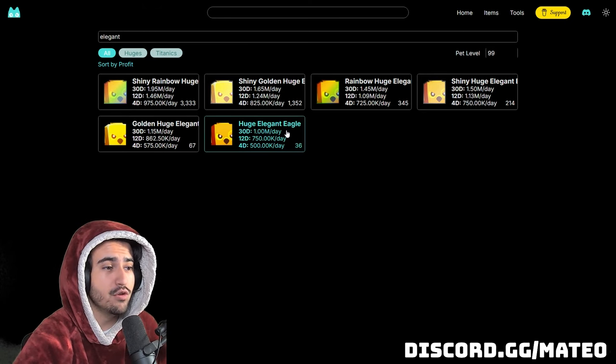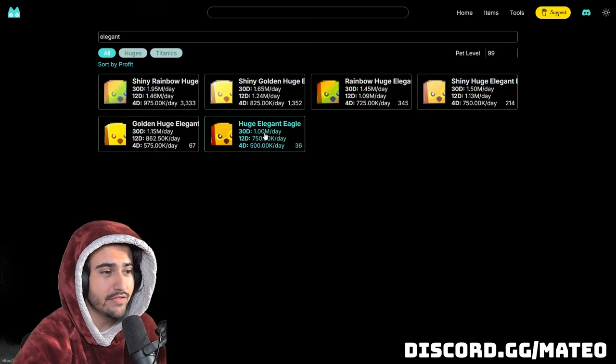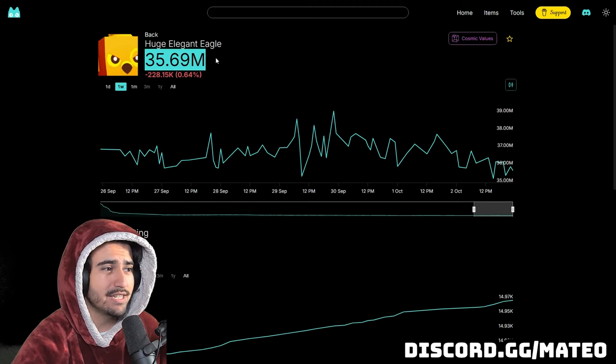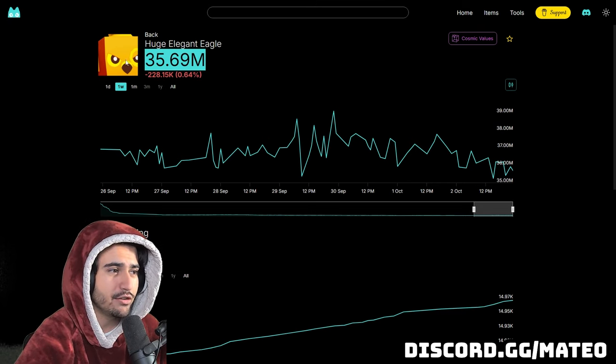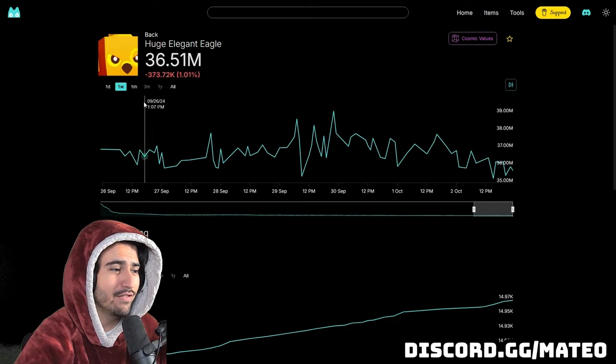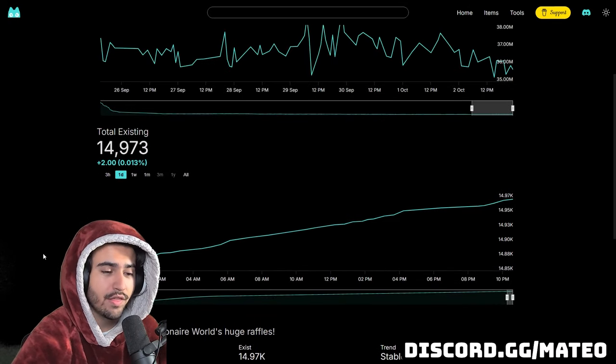Now, even though something like this rainbow shiny huge will be paying you 5.85 million a day, obviously the value isn't going to be that good because these are super rare and going to cost you a lot of diamonds. Instead, I would definitely vouch for the huge elegant eagle, which is going to be giving you 1 million diamonds a day and it's only costing you 36 million in order to purchase this.